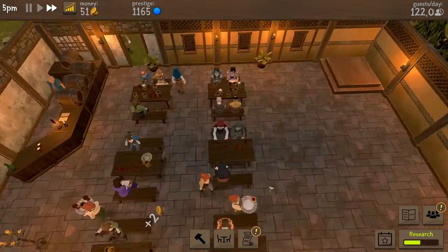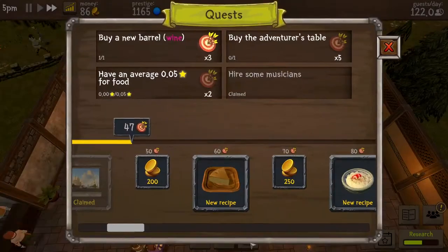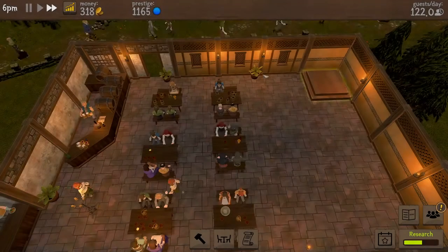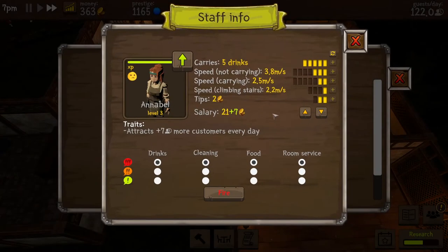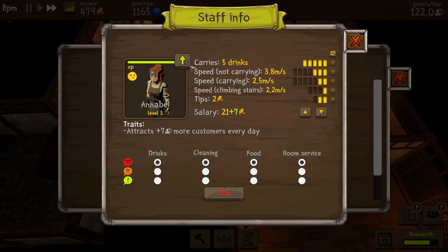200 — that works. Annabelle's not real. Okay, gotcha. Let's go ahead and increase your level points.